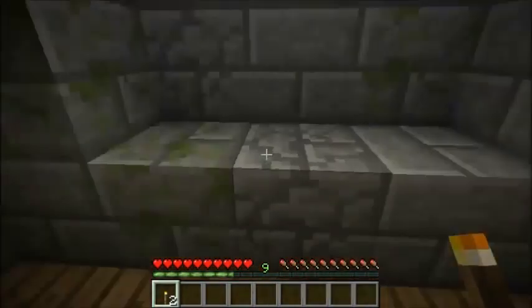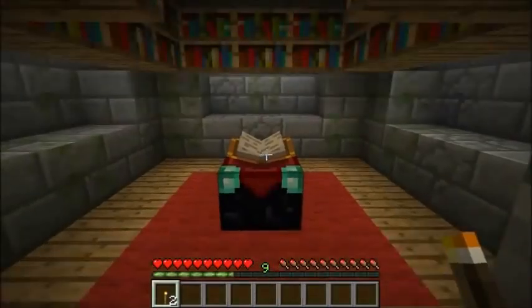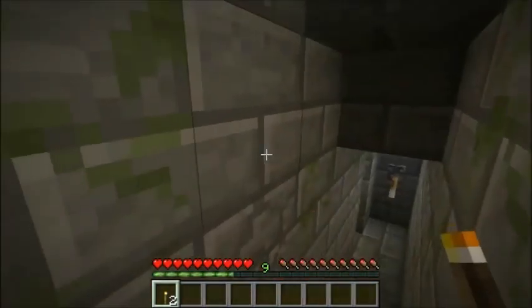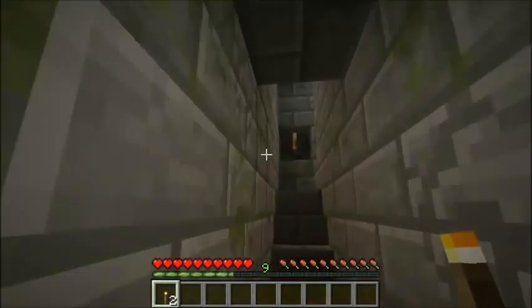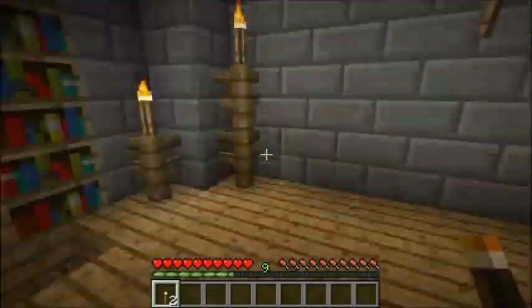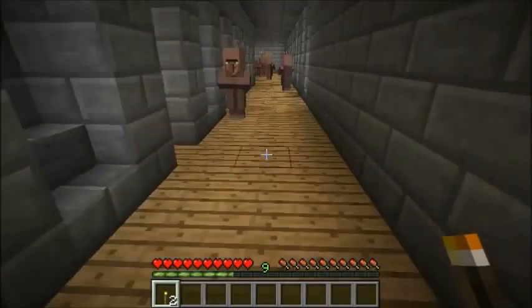I thought about putting potion stuff in these little light alcoves, and I might, but right now if I ever get to that it'll be in the kitchen for now. I made use of a lot of stone that we liberated from some strongholds in the previous server — my friend Cheesius and I came over and started dismantling the place, taking every stone that wasn't a spawner.